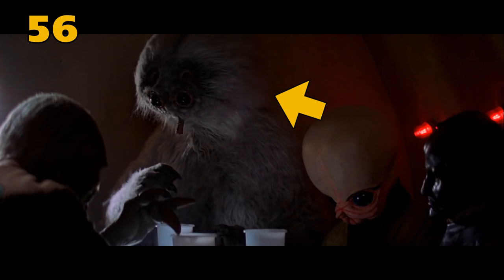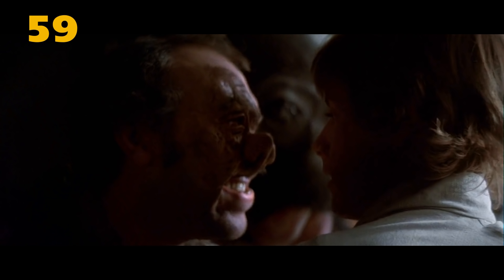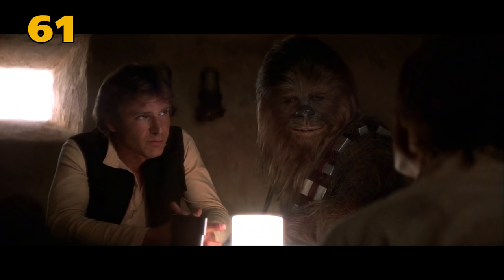Dice Ibegon is the name of this thing — her actual race was Lamproid. Ketwal is the name of this male Pacithhip. This smoking Sarkhan is named Melas. The Hammerhead is an Ithorian named Momaw Nadon. Muftak is this male Talz. This is an Abyssin Scout named Myo. Pons Limbic is the Centin male nicknamed Brainiac. The guys that pick a fight with Luke are Ponda Baba and Dr. Evazan, who probably just came in from Jedha. And finally, this smoking man is Dannik Jerriko.